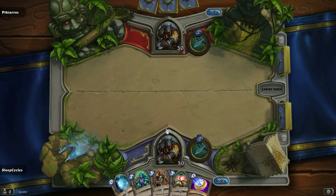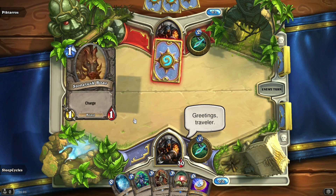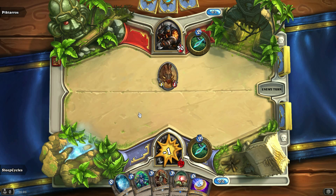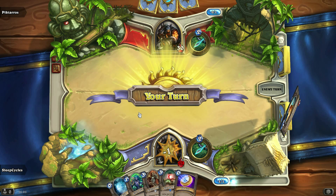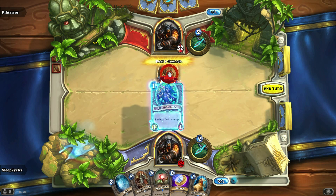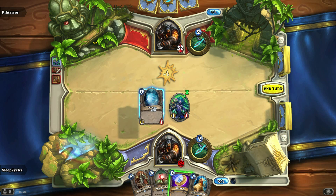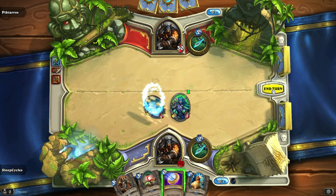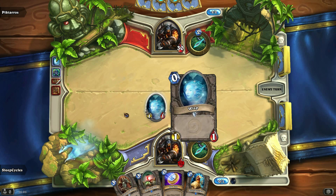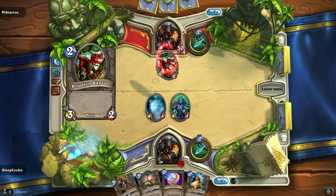So Piktaros, what do you have for me? Let's play a card, let's see what's going on. We'll say greetings also. So the boar has come out. I think it's worthwhile playing the Elven Archer and the Wisp at this point. Oh, and we've got the Angry Chicken also. This is exciting stuff going on here right now. I'll keep the coin for another play. So we played the Wisp early — that is probably going to be instrumental in making sure that we win this bout.